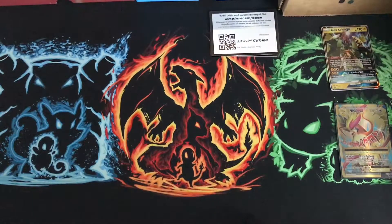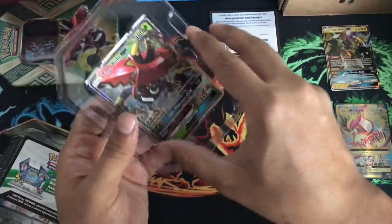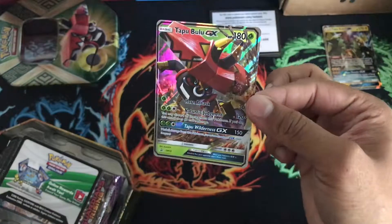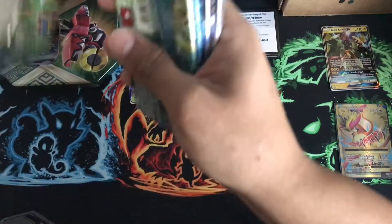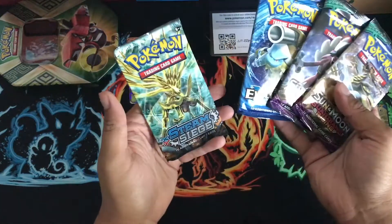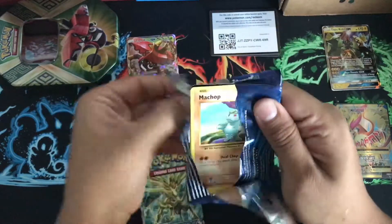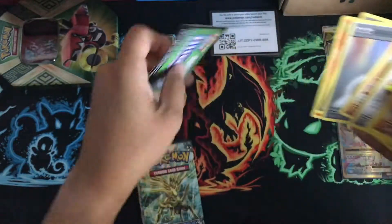Got it open. To start off, we got the Tapu Bulu GX promo. I really like Tapu Bulu — it just looks badass. Put him on this side. And same as before, I'll keep the code card for me. We've got Guardians Rising, Evolutions, and Steam Siege. Evolutions — let's just get straight to it, no pack tricks. Nothing there.